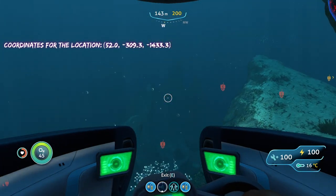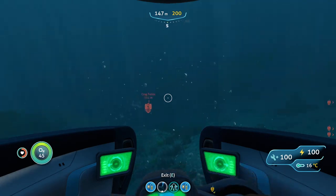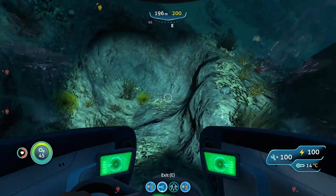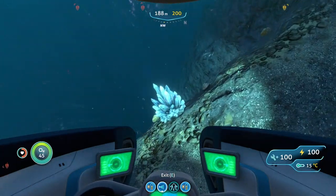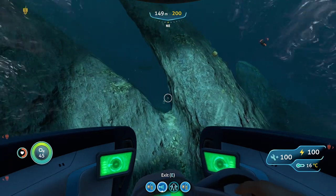We are now in the crag fields, as you can see from the rocks protruding out of the ground in this sort of formation. Now that we are here, we can start looking for the deposit. We have a deposit right here, so we have two deposits. There's a third one right there, and there's our fourth deposit right here. With that, let's head on to the last spot.